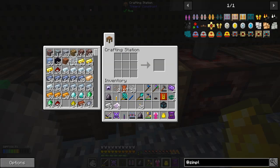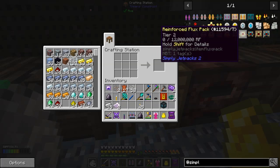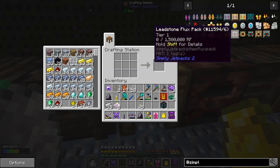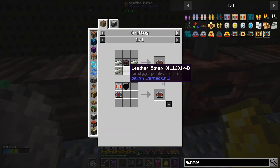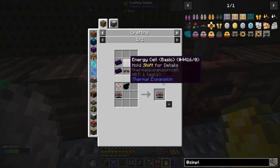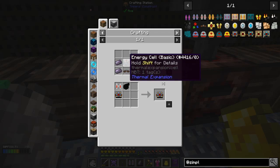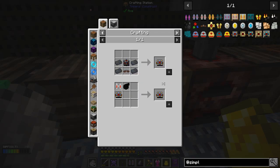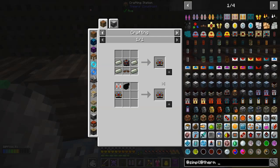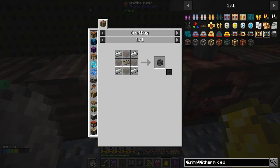Now we need to fuel it up. There are flux packs that hold 1.5 million RF and this reinforced one holds 12 million RF. Can we make one of these? There's another belt involved. What's going to be difficult here is a basic energy cell - it's not showing me a recipe for basic energy cell. Let me search for it - basic energy cell from Thermal Expansion.